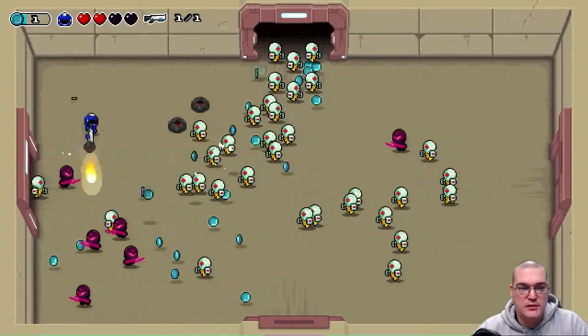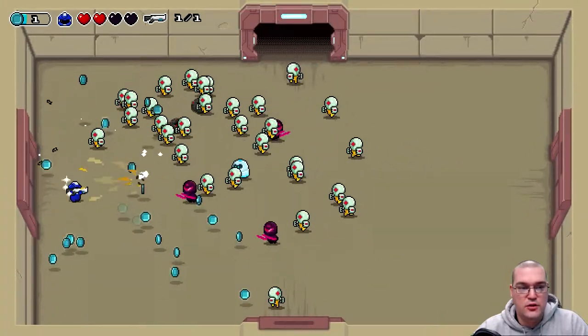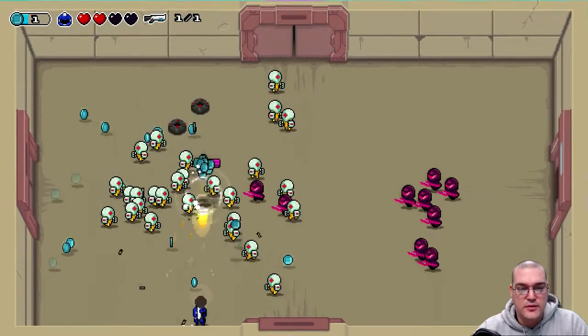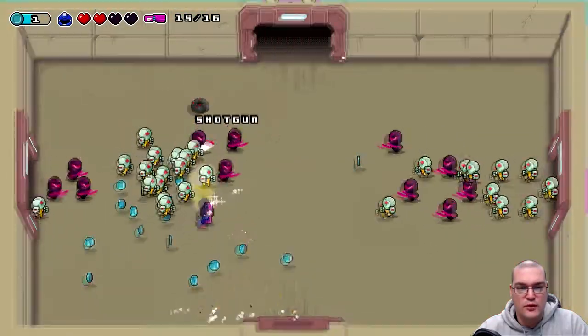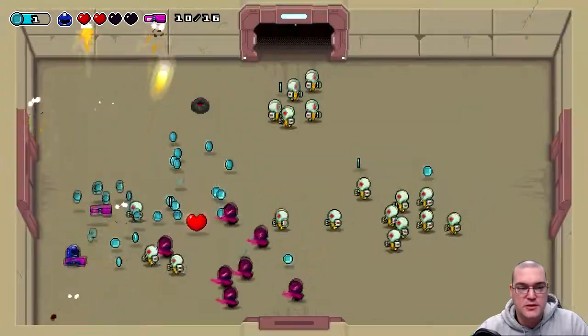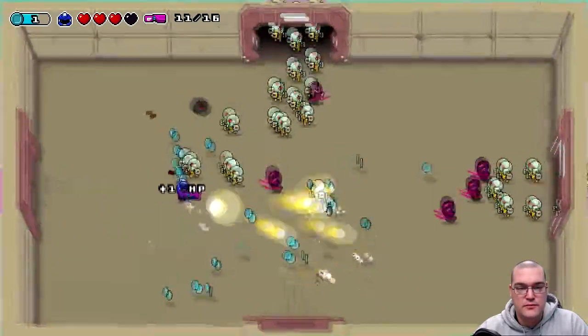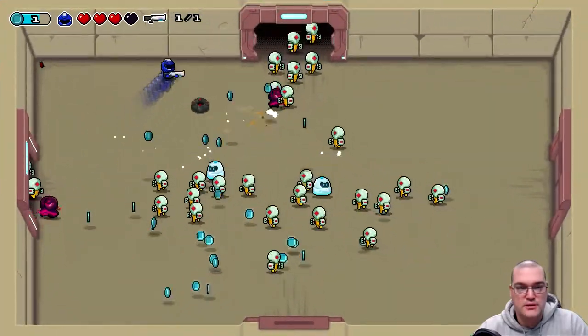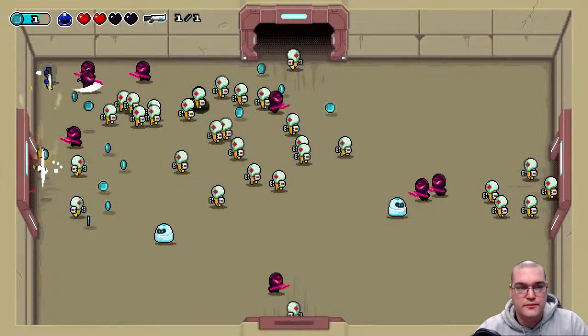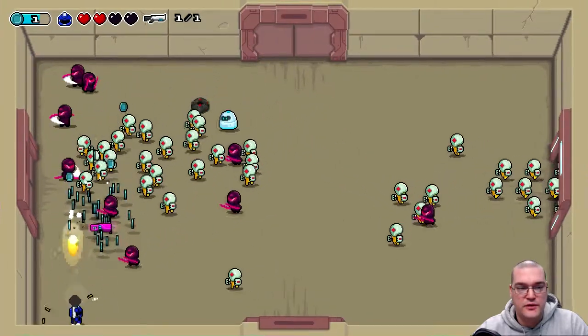These pink ninjas are really tough — they're tougher than your regular enemies, definitely. And it seems like sometimes they're almost more aggressive than other times. And I ran over a landmine — not doing the very best here. But thankfully, hearts are fairly often dropped. I am not doing very good at all.